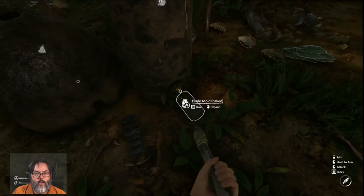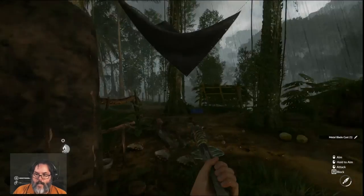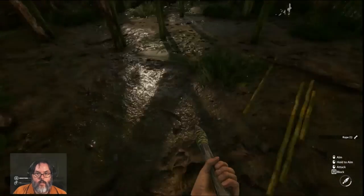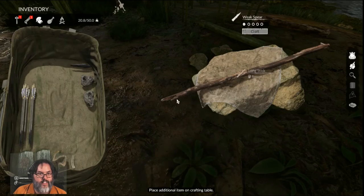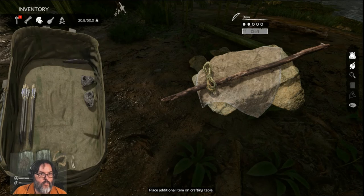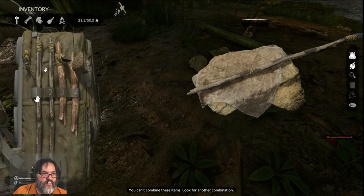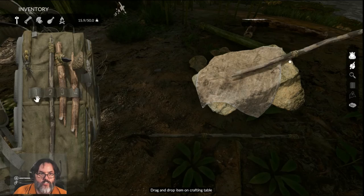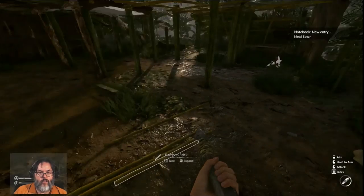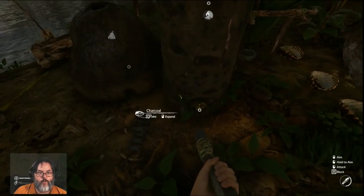We have a baked mold — let's harvest it. I need a rope — I want a long stick. We'll craft that with a rope and a metal blade: yes — metal spear! That is awesome. This is 38 percent raw metal power — hell yeah!